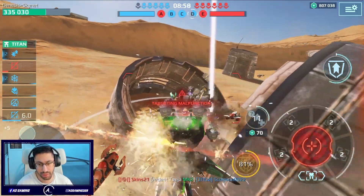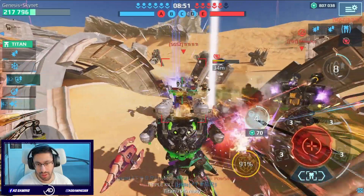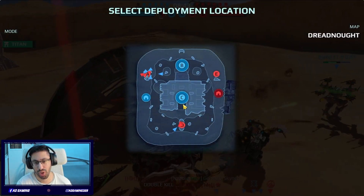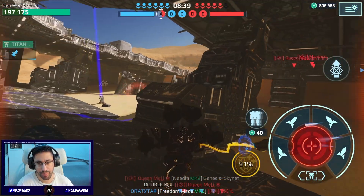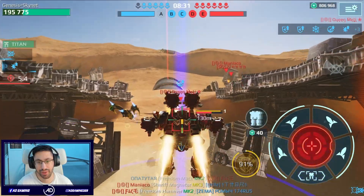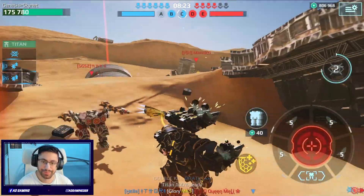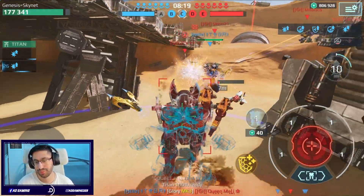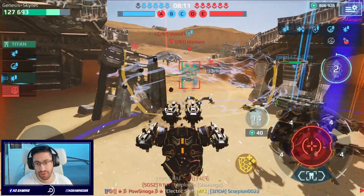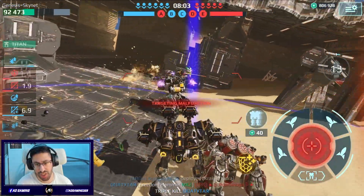Okay there is another Angler. I almost have the Titan — trying to fill the Titan bar but they killed my Capri, so I have to spawn with another robot. Bringing in the Ultimate Spectre — explosive weapon, extra damage. I almost got the kill. Somehow I got the skill! I have the Titan but I wasn't able to escape. Okay, I can change it — let's bring in the Nordens.